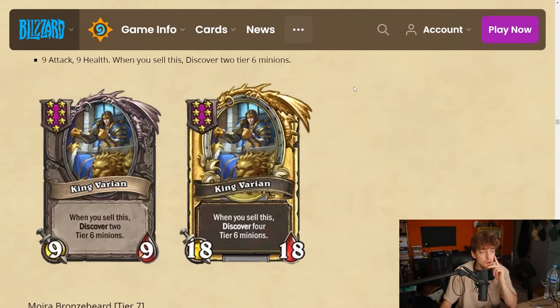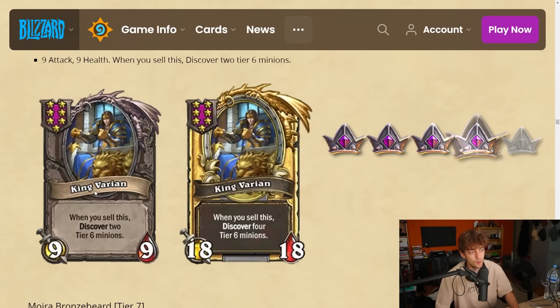King Varian — tier 7, 9-9. When you sell this, discover two tier 6 minions. This isn't something you need to build a comp around. If you find this early, sell it and discover two tier 6 minions — and we saw some really strong tier 6 cards. Tripling into this you basically triple into two sick shops and get extra gold for it. I like it — I'm gonna give this a 4.